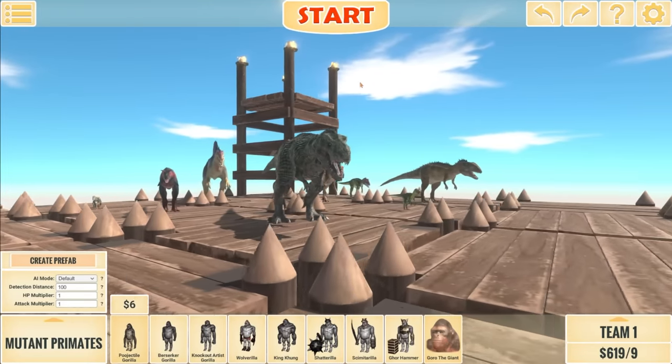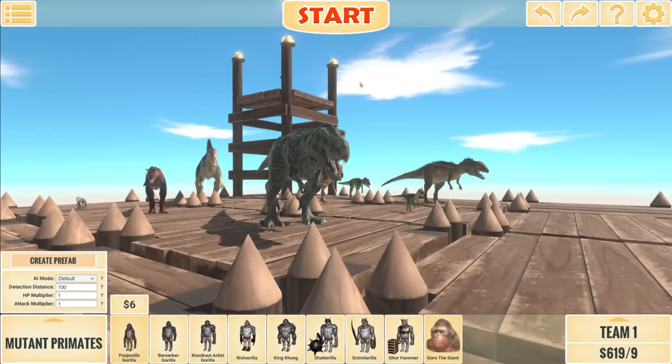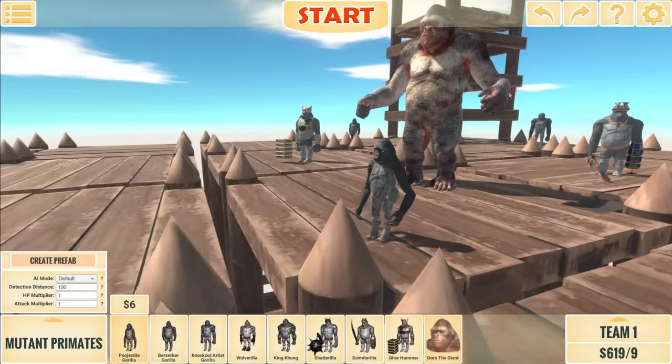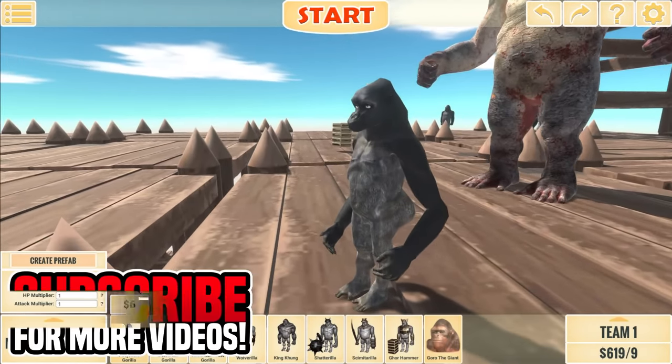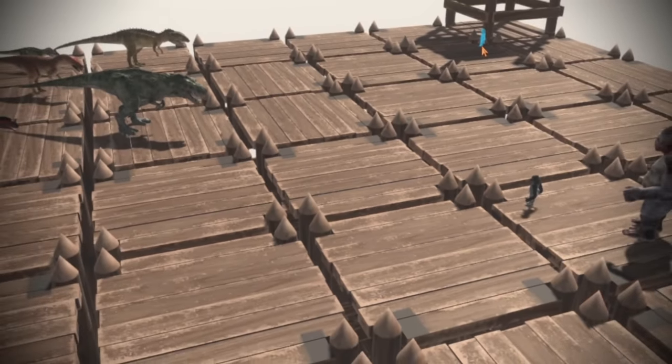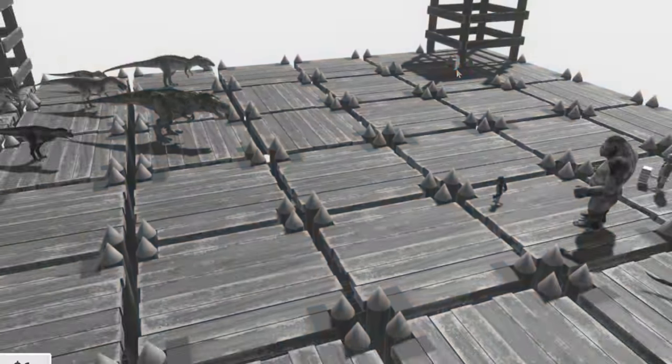So what I've done is I've put all the carnivorous dinosaurs on team two, and then we have all the mutant primates on team one. I've also put Poojectile Gorilla at the front because his explosive poo is likely going to mess this up, but in the best way possible. Let's start the fight!